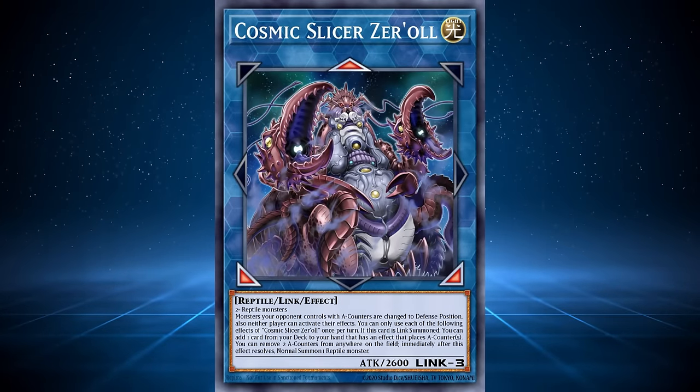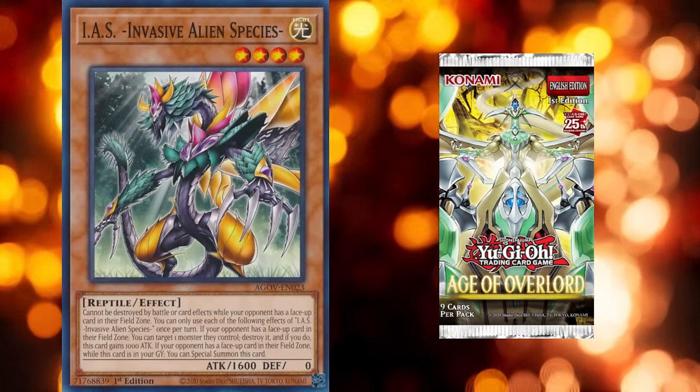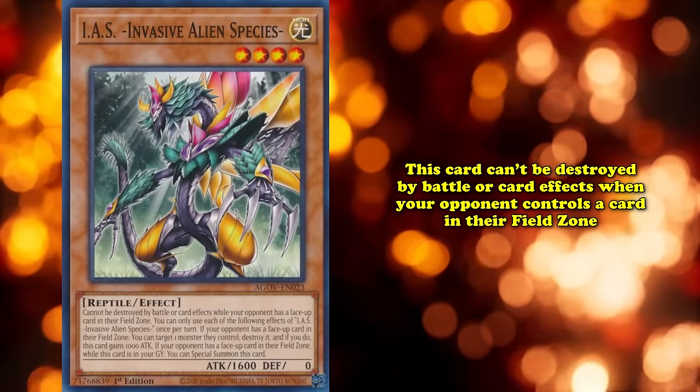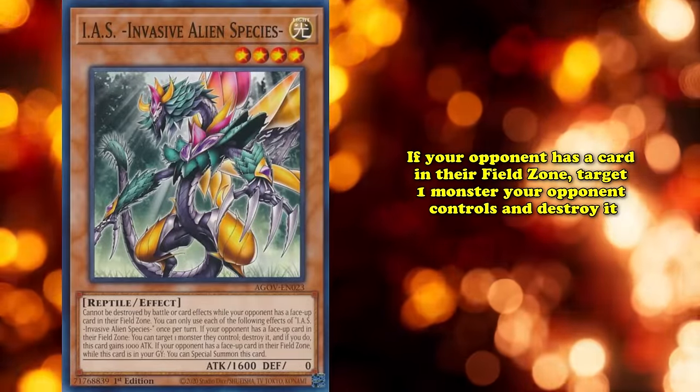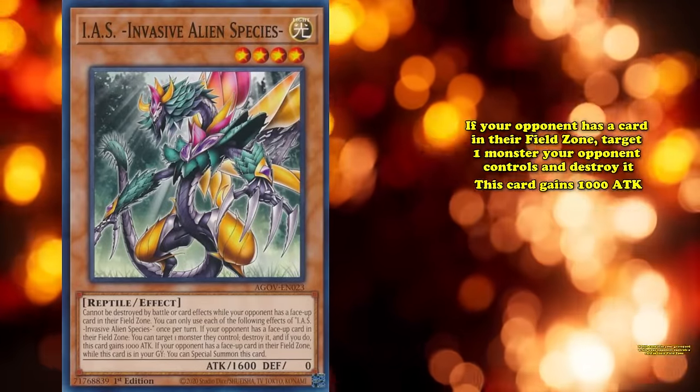The final card introduced to Aliens from Age of Overlord is IAS — Invasive Alien Species. This level 4 light reptile with 1600 attack can't be destroyed by battle or card effects when your opponent controls a card in their field zone. If your opponent has a card in their field zone, you can target one monster they control and destroy it, and this card gains 1000 attack. If this card is in your grave while your opponent controls a card in their field zone, you can special summon it. While there are plenty of good field spell cards in Yu-Gi-Oh!, it isn't good to have an effect that needs your opponent to control a specific card — especially for an effect that just pops a card, which in today's game isn't as powerful due to countless floaters and cards that are unaffected. It also seems unclear if IAS is truly part of the alien archetype, as its effects don't operate around A-counters at all. Either way, this card doesn't see play as it's an awkward anti-field spell card.